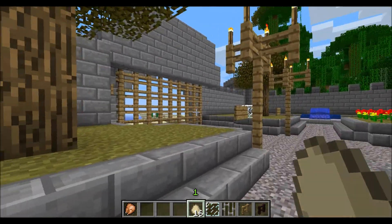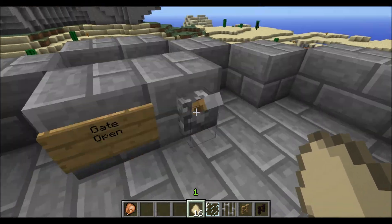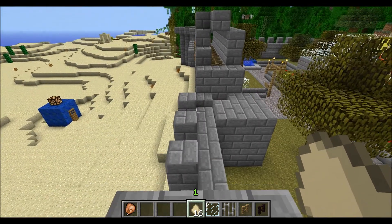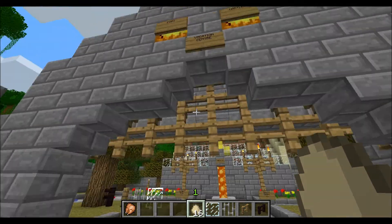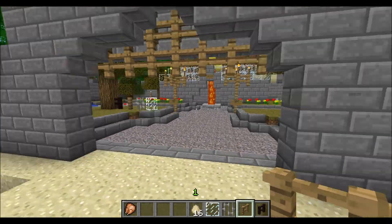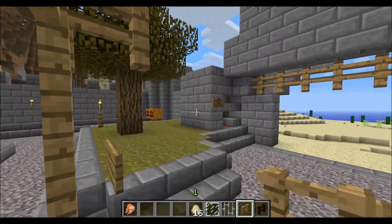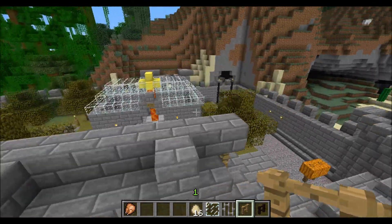But yeah, so this is the Portcullis Bukkit plugin. It's really good, especially for community servers — especially if these gates weren't allowed to be destroyed. Obviously they can be on ours because we allow it. And you can build awesome castles and stuff like this, and have fun with your friends.